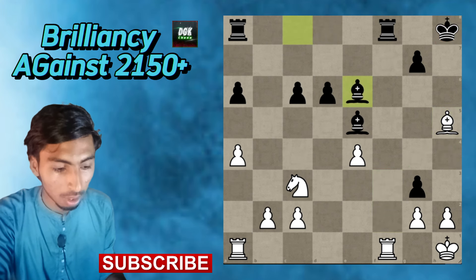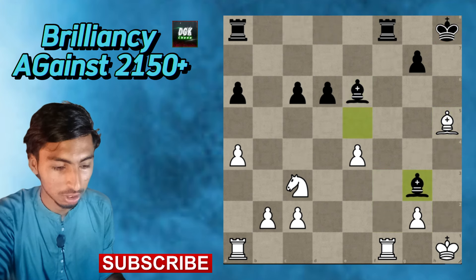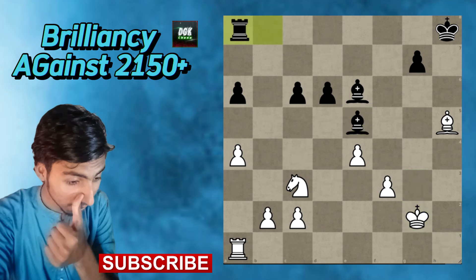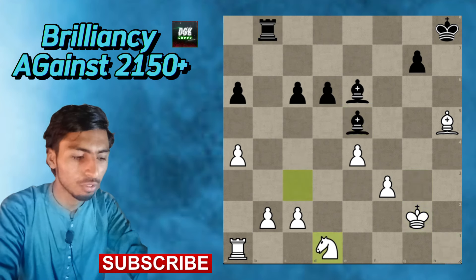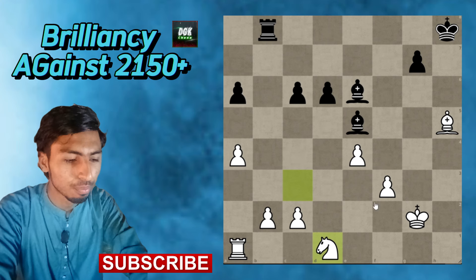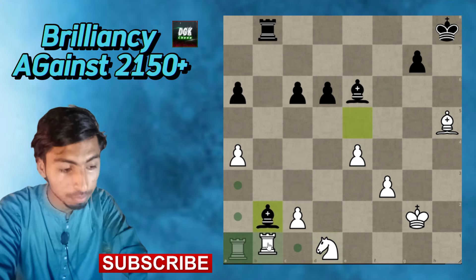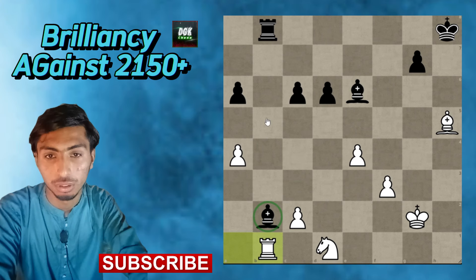Simply pawn takes, bishop takes on g3, rook to f3, rook takes on f3, pawn takes, bishop e5, king g2, rook b8, and now knight to d1. At this position if black tries to take that pawn, simply rook to b1 — the bishop will be trapped, because the bishop is pinned with the rook.